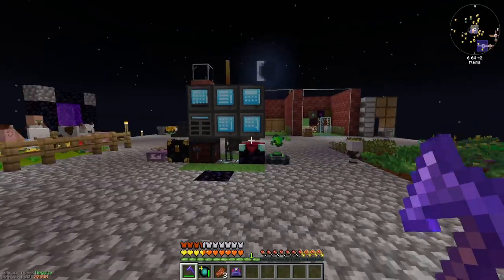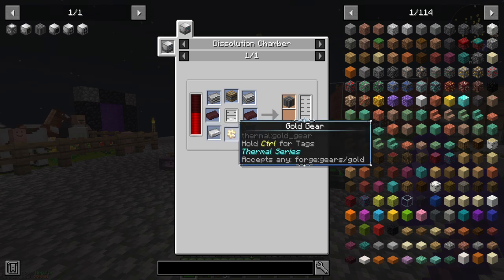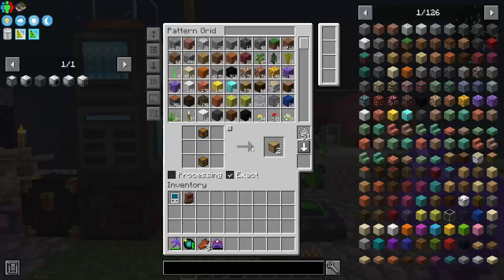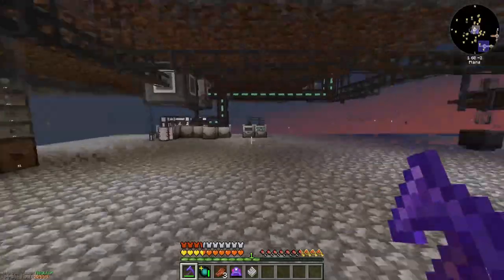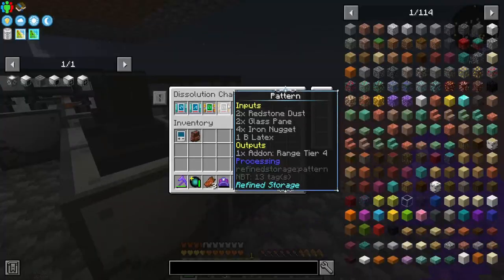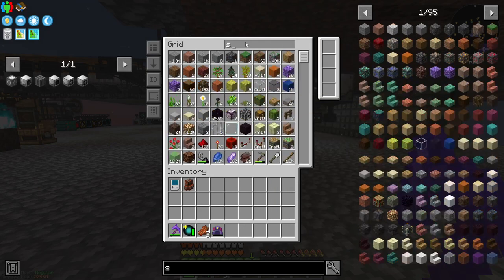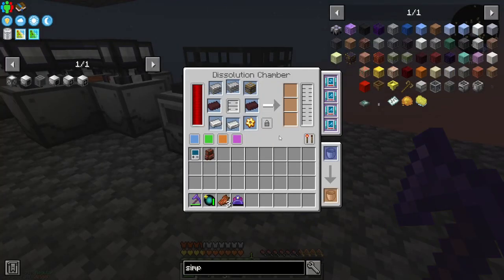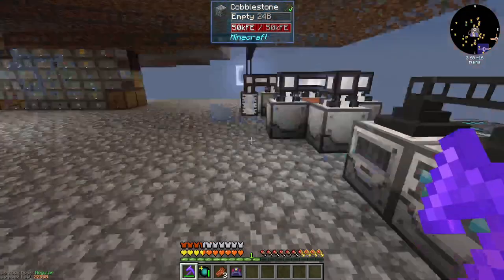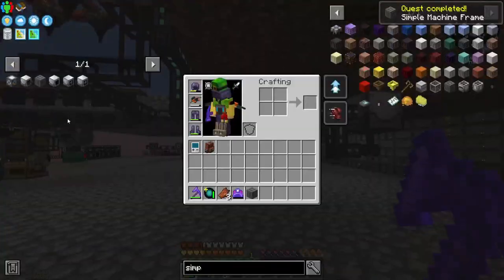So we need to make a simple machine frame — I think that's what we need to do with the dissolution chamber. That is going to be plastic, iron, and gold gears. So let me just go ahead and put this recipe in here, and that should get me a simple machine frame. Then I can come down here and just put it in my dissolution chamber. That's how you make it. Simple machine frame, dissolution chamber. Let's start crafting — and simple as that, simple machine frame in our inventory. That is a quest complete.